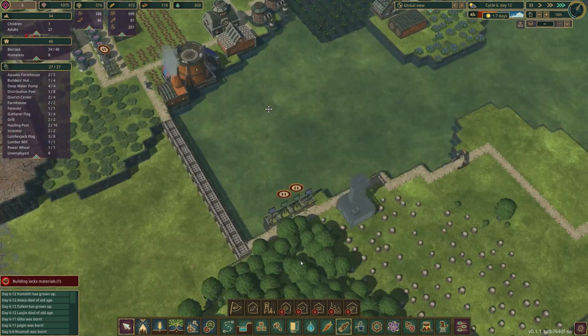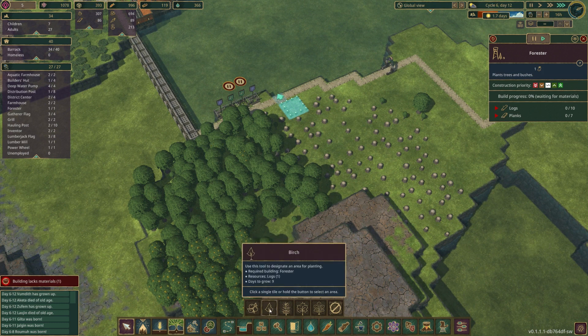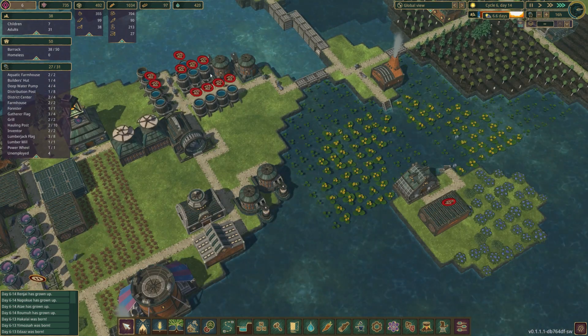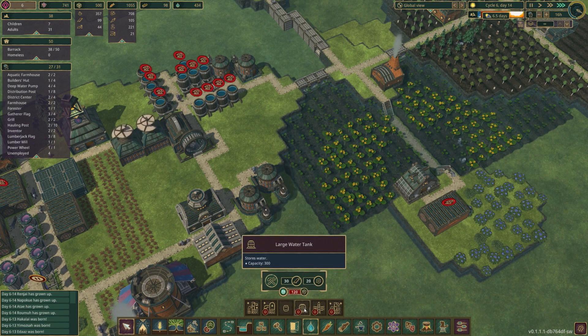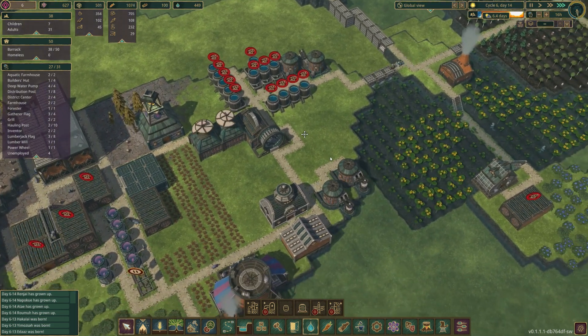It looks like we're entering the drought — or no, that happens in two days. We can drop another forester here and set it up for building. Our infamous drought has started — this one is seven days long. I don't think we have enough water for that; we only have 400. I really didn't think about the water situation and I really want to do a large tank, but we don't have the gears for it.